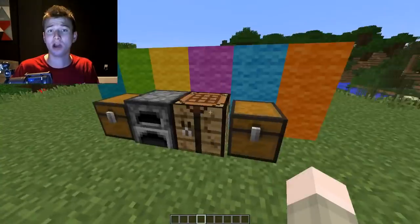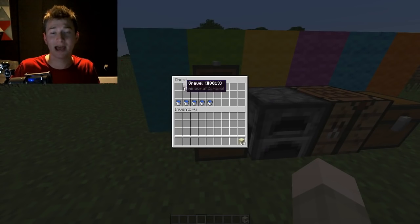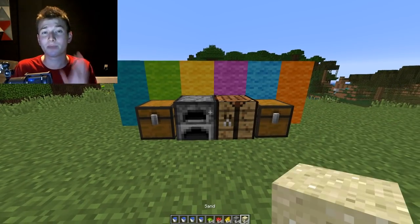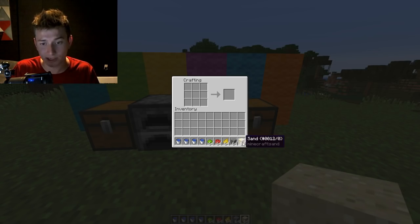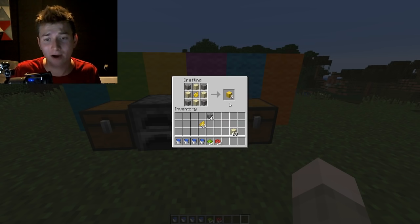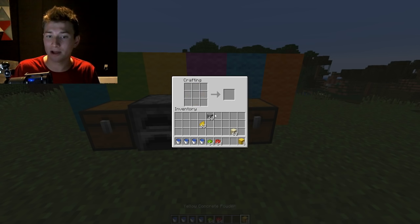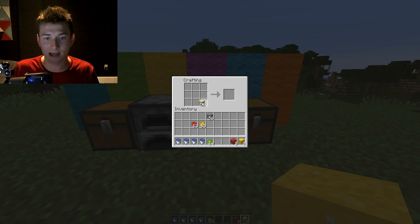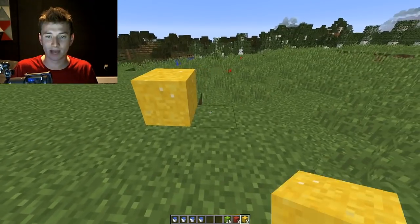Next up, we've got more blocks. Let's dive into this chest — I need some sand, gravel, and colored dyes, plus some water buckets, because we're going to be making powdered concrete and turning it into solid concrete. Open up a crafting table and craft with four gravel, four sand, and your dye in the center to get yellow concrete powder. You can also arrange the gravel in a cross format with sand on the outer corners and the dye in the center — it doesn't matter how you place them. There's red dye and lime green as well.